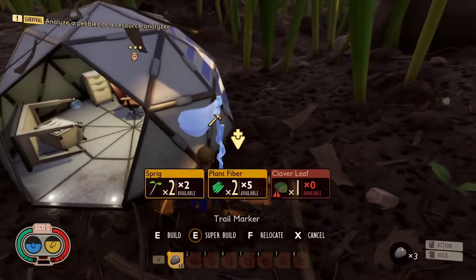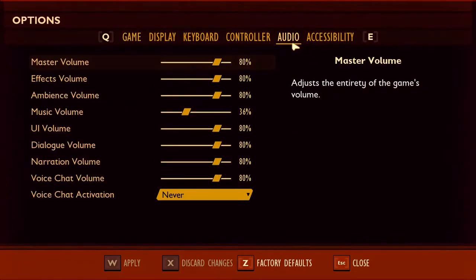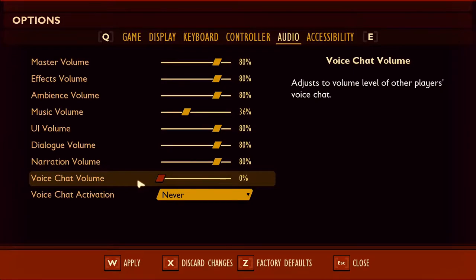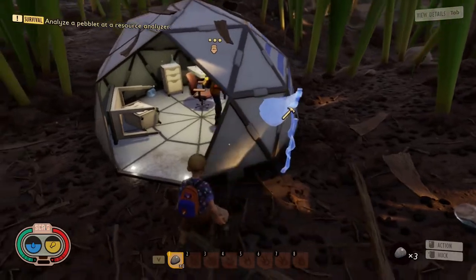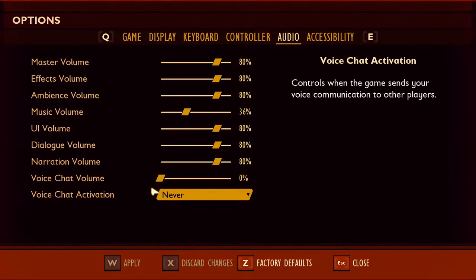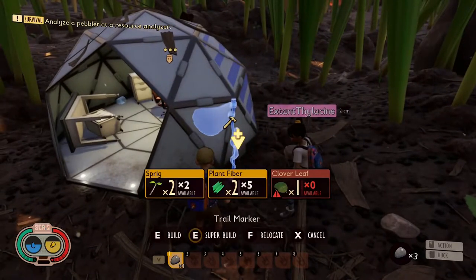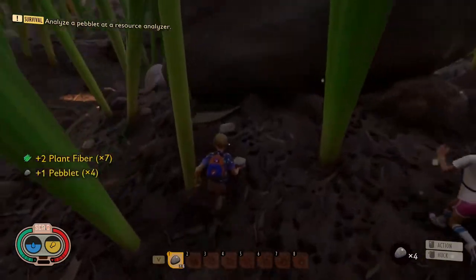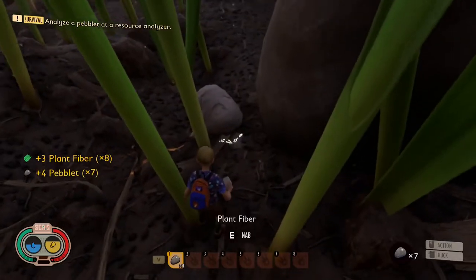I think Ross might be talking in-game as well. Is there a way to just turn it off? Voice chat volume all the way down. Options, audio, and then there's the last slider — it's voice chat volume. Just turn it to voice chat activation — I've got mine on never. Just use Discord, it makes it easier.